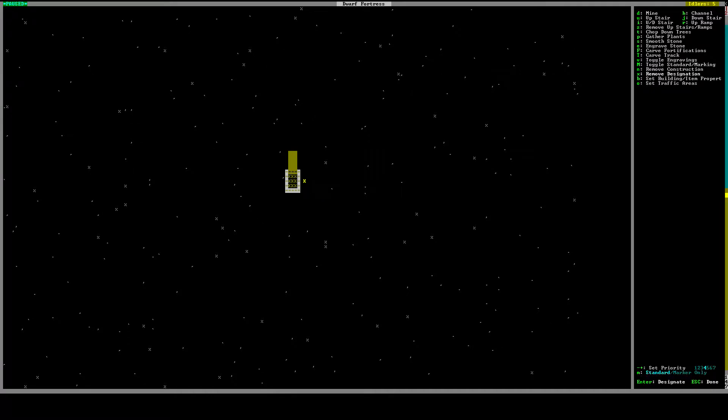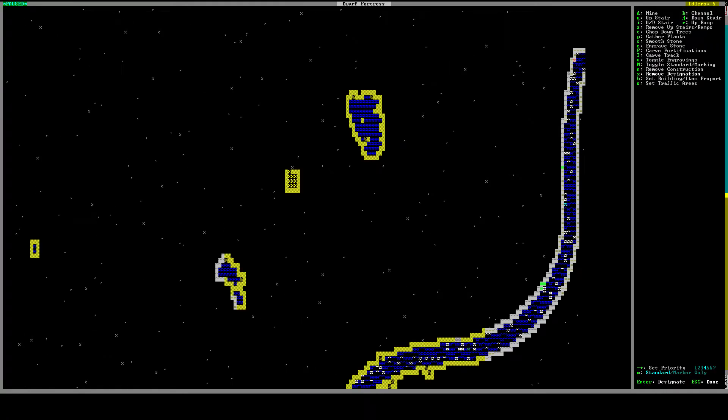I'm going to press X which will remove a designation — we'll just get rid of this. What we need to do is start building farms. Over here if we press K you can see this is a loamy sand wall. You can only build farms on loamy sand or different soils or clays.